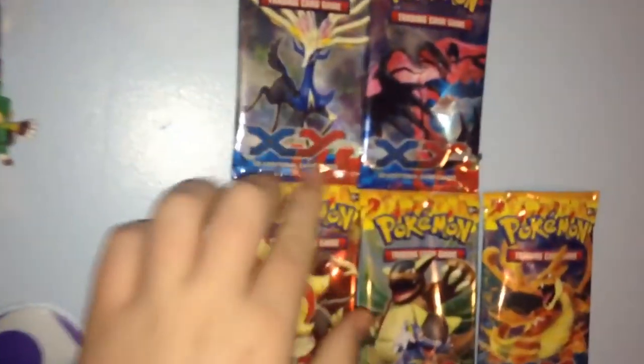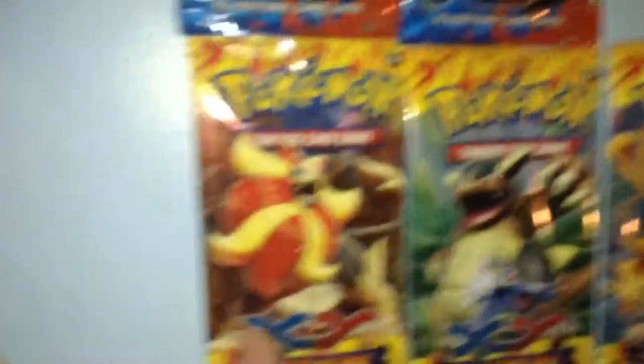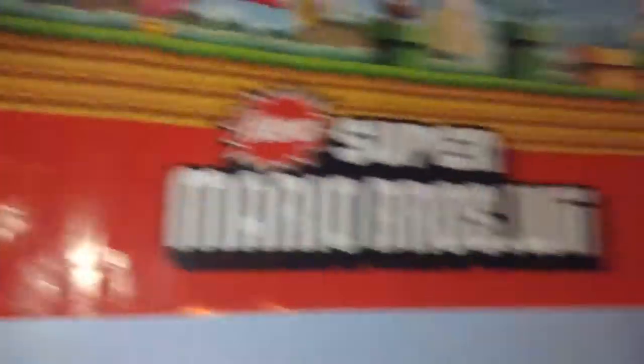There are some Yoshi egg stickers and a Legend of Zelda: A Link Between Worlds poster. Got some Pokemon packs — that says X&Y and that's Flash Fire, so each different set has like four packs. We need to put the new ones up that just came out. Here's a poster for New Super Mario Bros Wii.